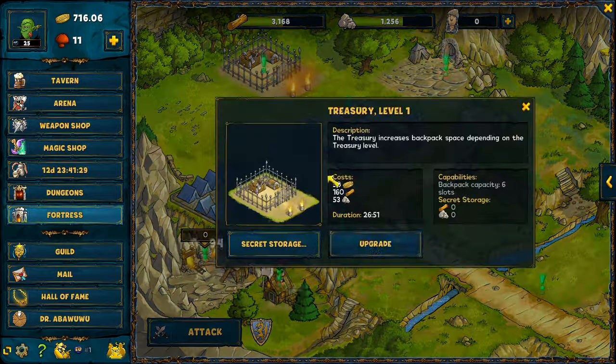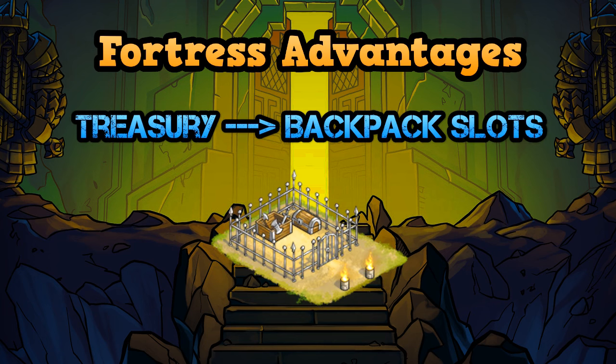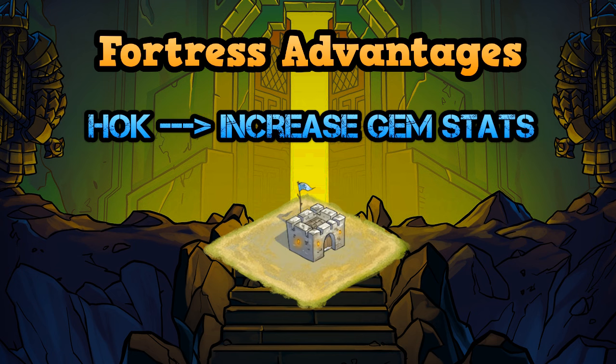For example, you can upgrade the academy building to generate XP points for you. You can upgrade the treasury building to generate backpack slots. You can upgrade the gem mine to search for gems, and you can upgrade the hall of knights inside the fortress to increase the gem stats for all members in your guild.